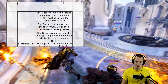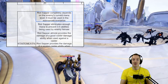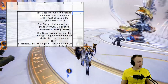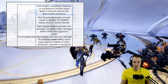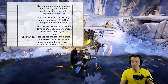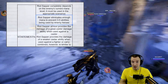So overall, some statements we can make about Riot Sapper: it completely depends on the enemy's current mana level and must be used in the appropriate scenarios — that is the crux. If you use it at the end of an engagement it's pretty much useless. When used appropriately, Riot Sapper eliminates enough mana to prevent three to five abilities being used by enemy heroes. The spread exists because someone like Crunch has really low mana cost abilities, while someone like Tara has higher mana cost abilities.